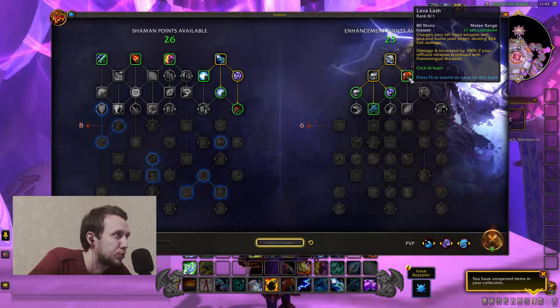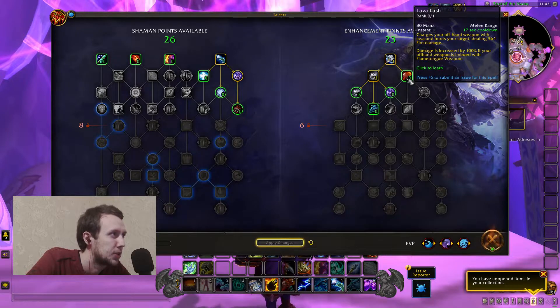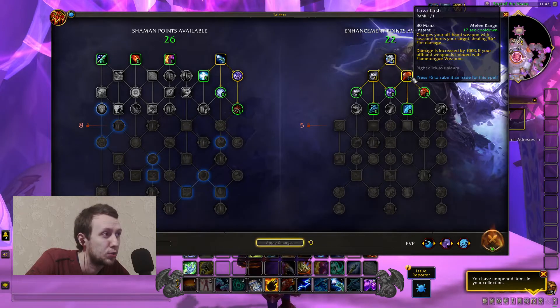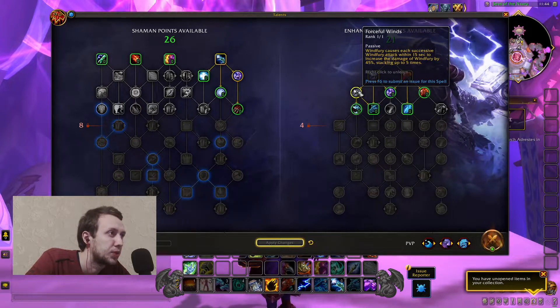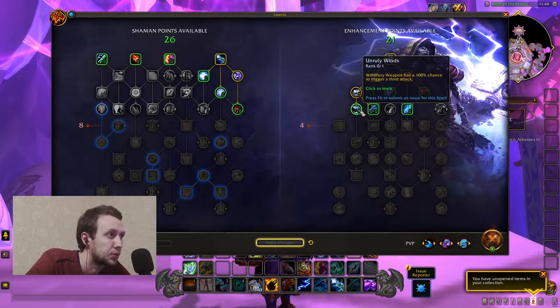Lava Lash charges your offhand weapon with lava and burns your target dealing fire damage. Damage is increased by 100% if your offhand weapon is imbued with Flametongue Weapon. 16 seconds cooldown, 80 mana — even less than Storm Strike — so pretty standard stuff here. Now we go into the Windfury part. Windfury causes each successive Windfury attack within 15 seconds to increase the damage of Windfury by 45%, stacking up to five times, so more emphasis on those random physical procs.